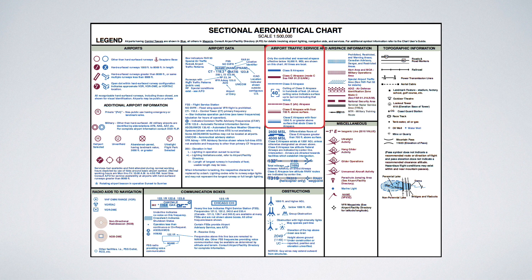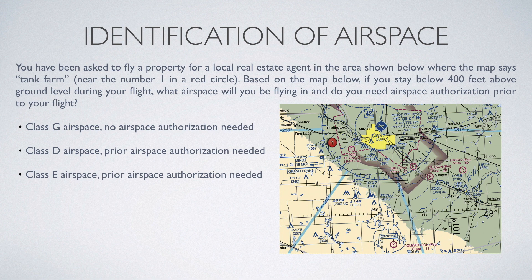So the real question is which of these lines surrounds the area in which you've been asked to fly. Looking at the map, you've been asked to fly where the map says Tank Farm, and this area is just underneath a dashed magenta line. That means that Class E airspace extends to the surface, just like the sectional legend states. So because Class E airspace is controlled airspace, you're going to need authorization.